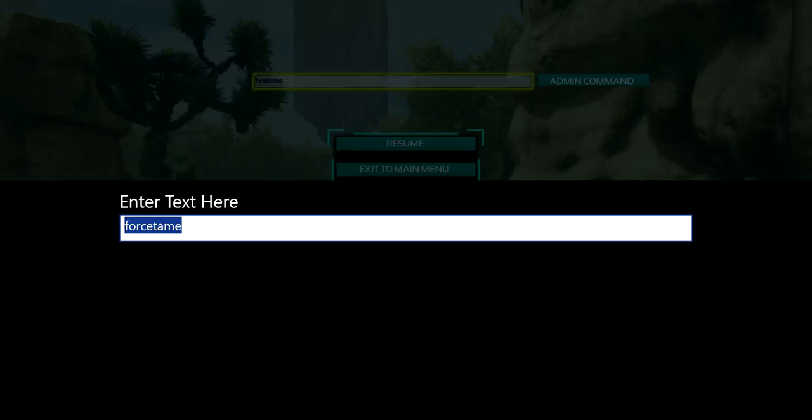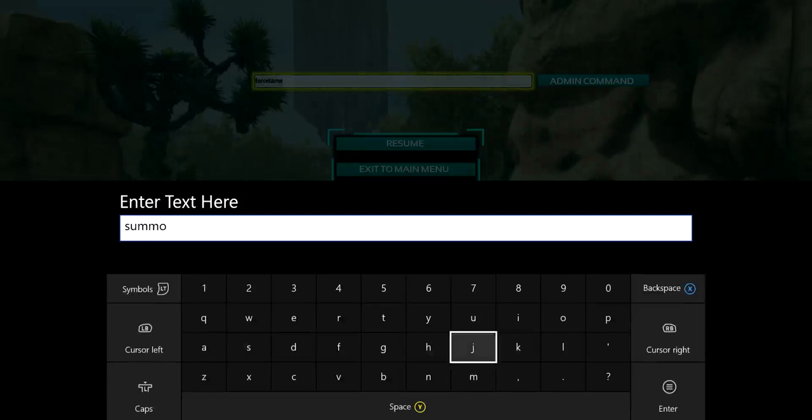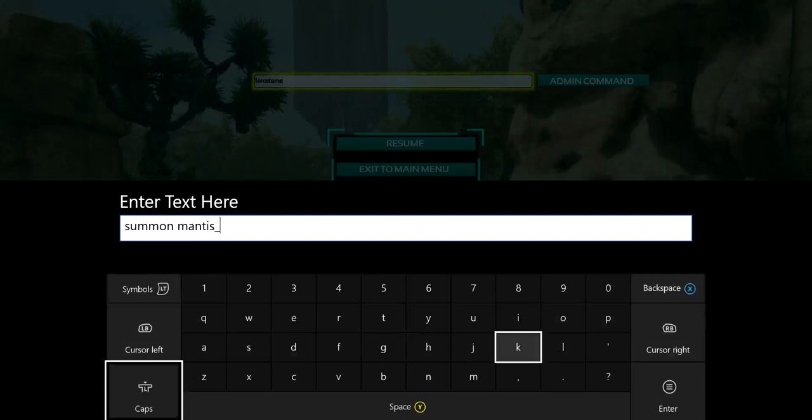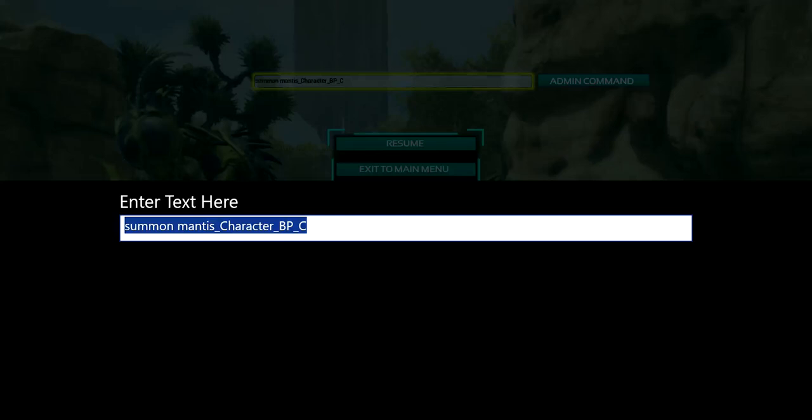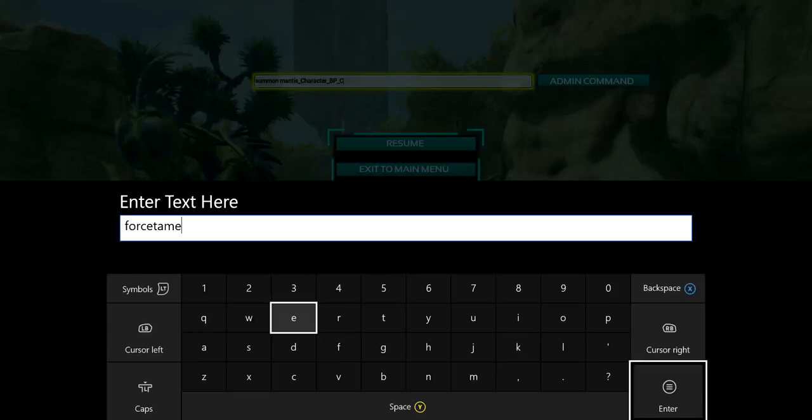Let's do one more — let's do a Mantis, since that's one of the most popular ones. Very simple, very easy: type 'summon', space, then the name 'Mantis', then underscore, 'Character', underscore, 'BP', underscore, 'C'. Once you've done that it will spawn in your dino. We've got our Mantis here — they are so cool. I think they're actually a passive tame, which would make them a pretty hard tame. But for now: forcetame, and bang — there we go, we have our Mantis.